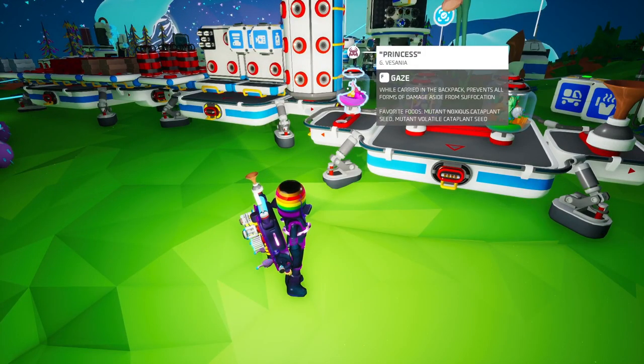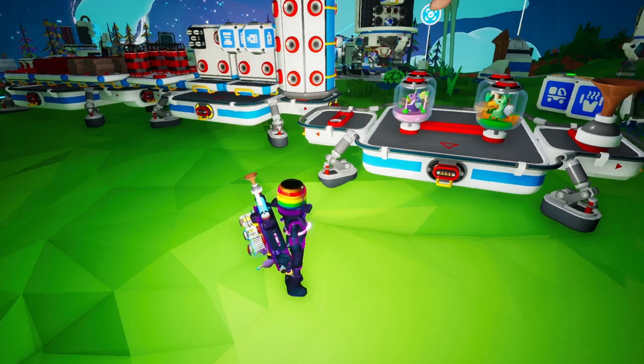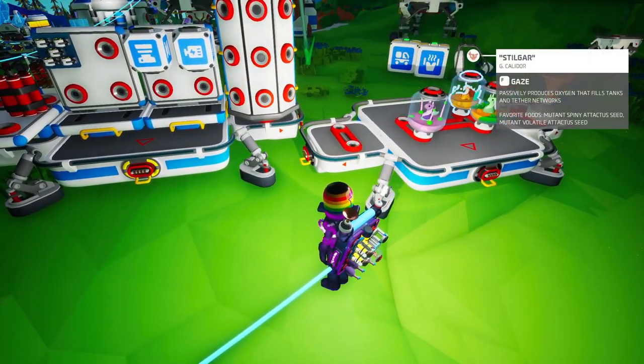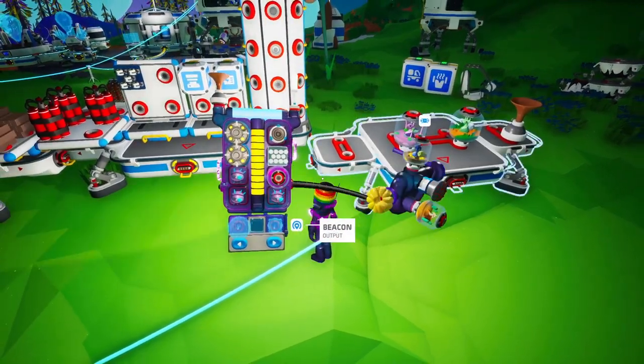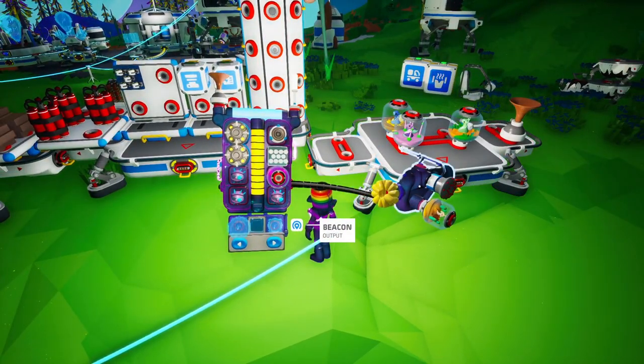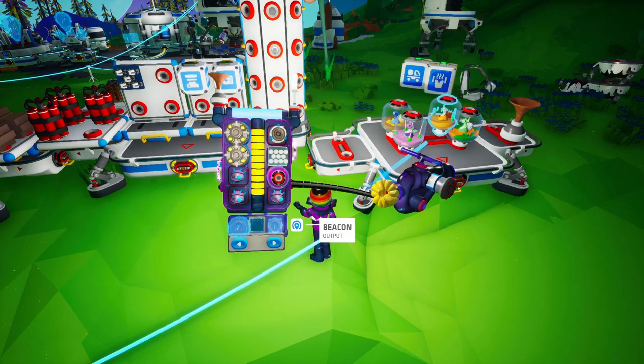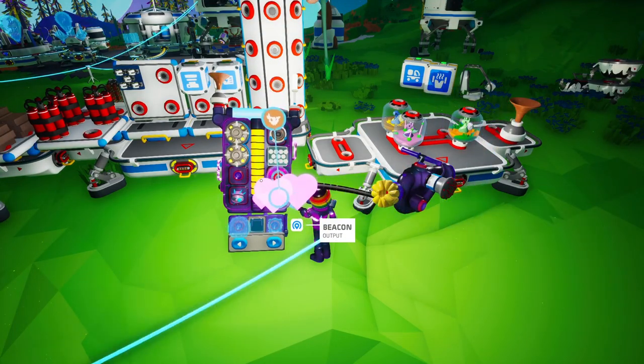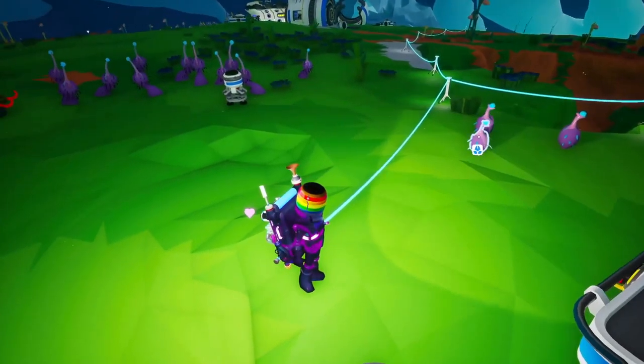I'm gonna take a few snail withers this time. I'm gonna take this one, which is the damage protection one. You, which is the curiosities one. And you, which is the oxygen one. Actually, I'm not gonna bother with the curiosities one. I'm gonna feed them with seeds as well. And that means we'll have a spare seed there.